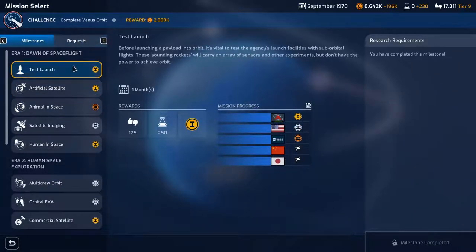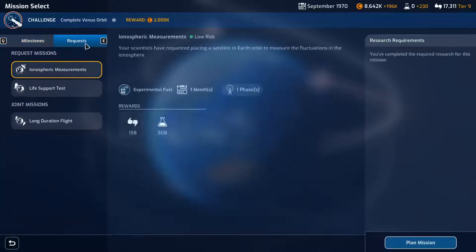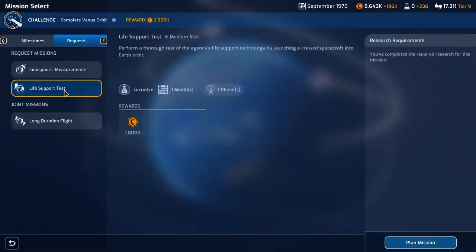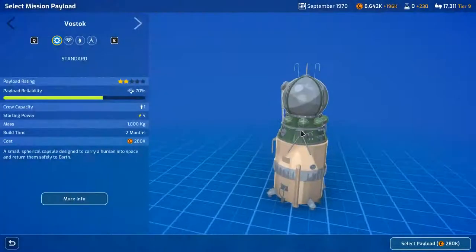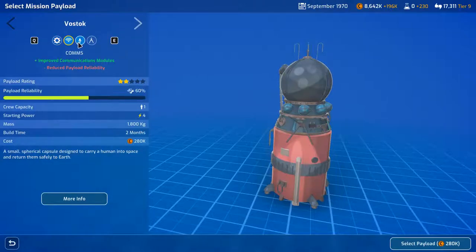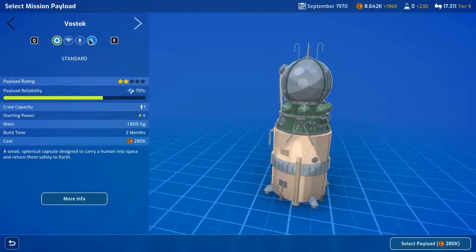We've got a test launch request — no. Life support, long duration flight — conditions in space for a long period, I'd like to do that but I'm going to do the life support test. Plan this mission — 280 improved communication modules, reduced payload reliability. I think we'll just keep it as the standard.